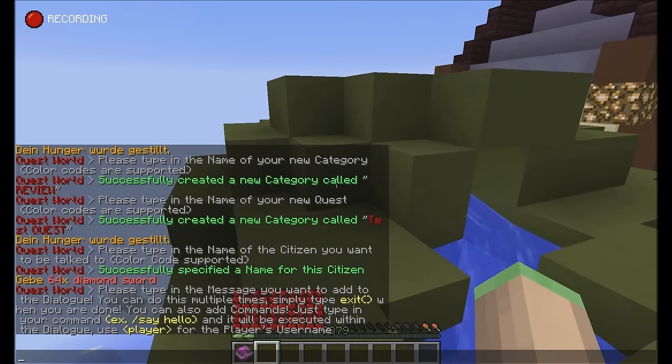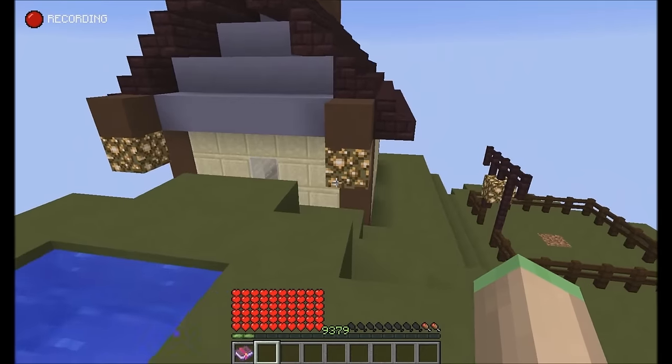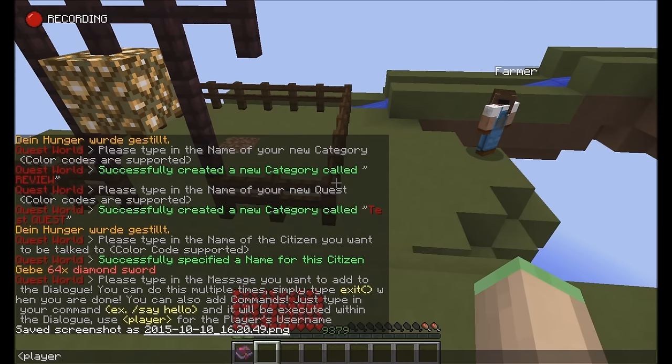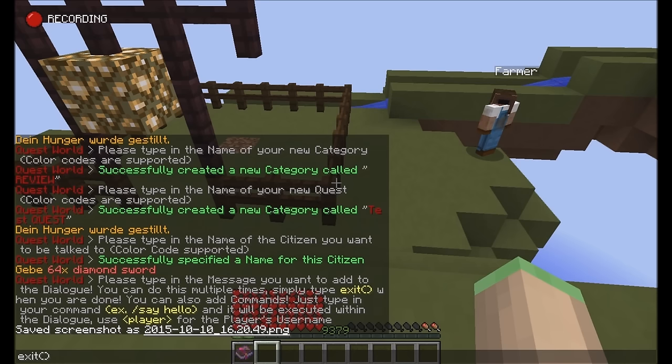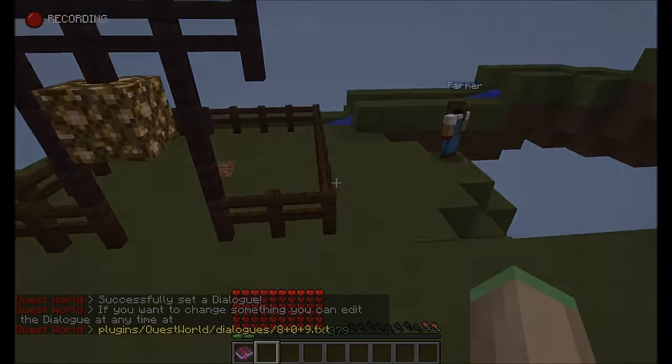So if I do slash-say 'hi', the command will be added to the dialogue and executed by the console. If you use the player variable, it will be replaced with the player currently reading the dialogue. You can type 'exit' in brackets to exit this editor. I'm going to add a video clip here showing how the dialogue works.